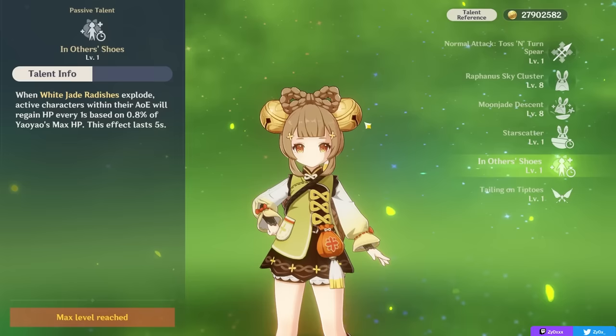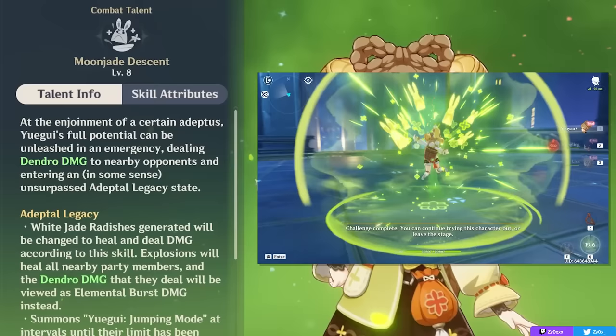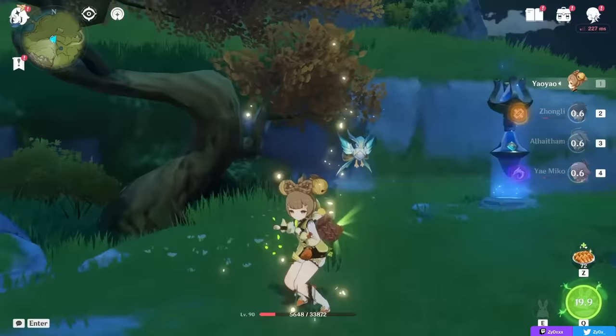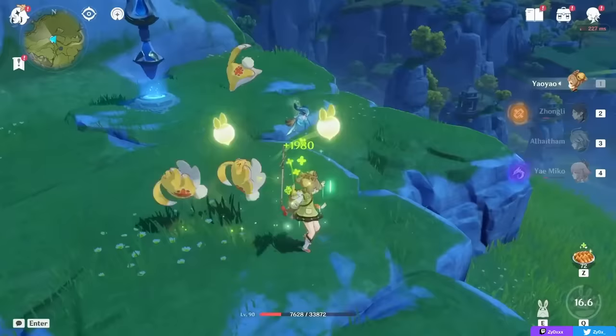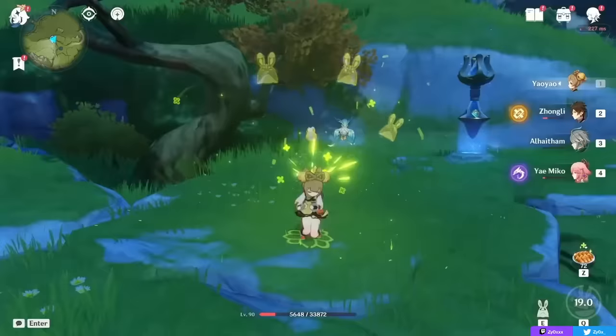Moving on, your elemental burst transforms Yaoyao into an Adeptal state where she wants to stay on-field for 5 seconds in order to summon multiple Yugues — basically multiple bunnies on field — that will all shoot at enemies or party members, dealing Dendro damage and healing. Inside your burst, not only are your scalings better, but you will also be healing every single party member at the same time. Your burst is much more efficient at healing your party compared to the elemental skill, which is just a passive source of healing.